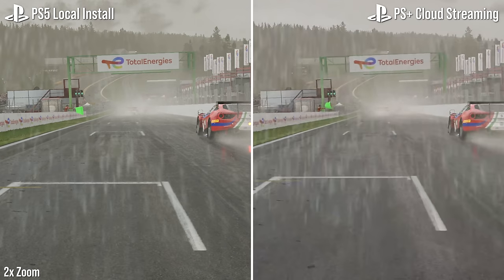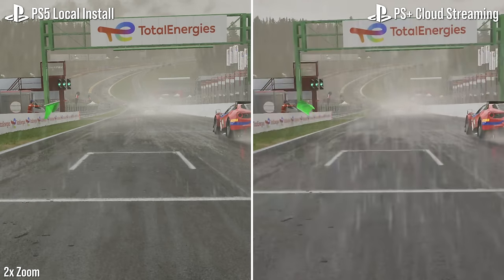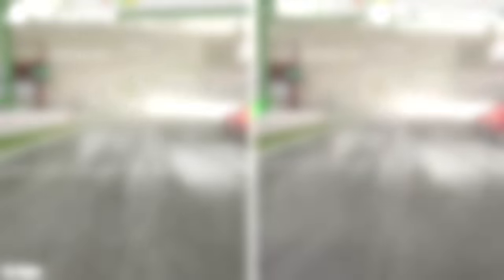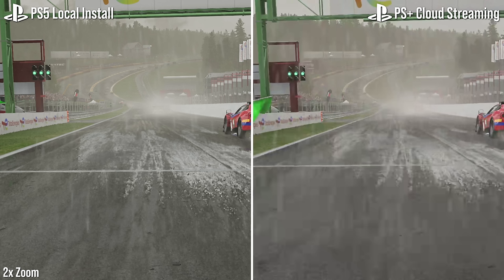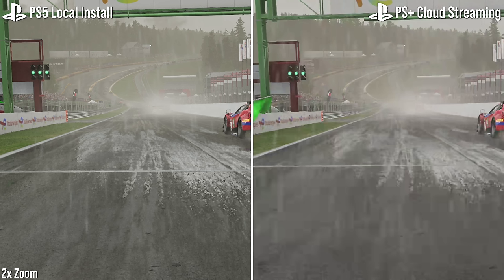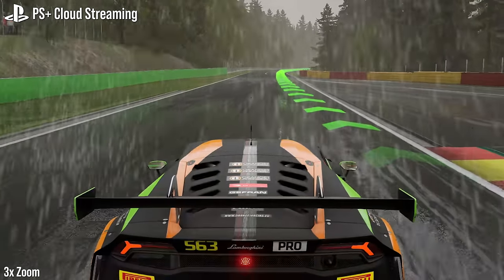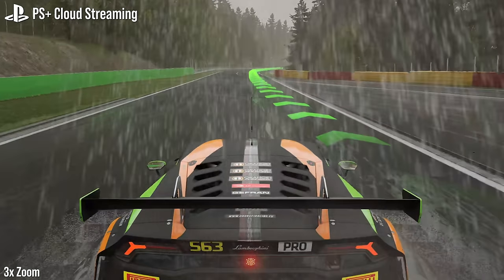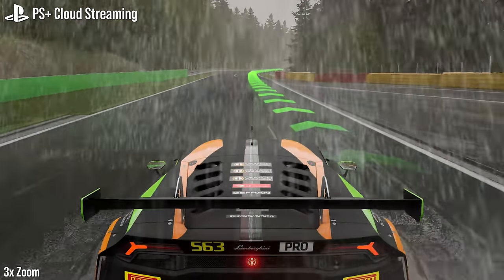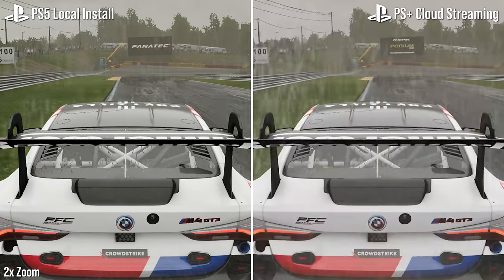If we push the PS Plus cloud encoder with the worst-case scenario — a video bandwidth-heavy racing game like Assetto Corsa Competizione — it makes for much rougher viewing. Again, this is a saved replay running on local PS5 hardware versus the cloud, giving us perfectly matched gameplay. The grey tones from the overcast weather, the heavy rainfall, and the rapid 60fps movement all combine to provide an ultimate stress test for image quality. Macro block artifacts fill the space around the car, across the floor textures, and the rain in the air, giving some of the worst results possible with a cloud-based service.